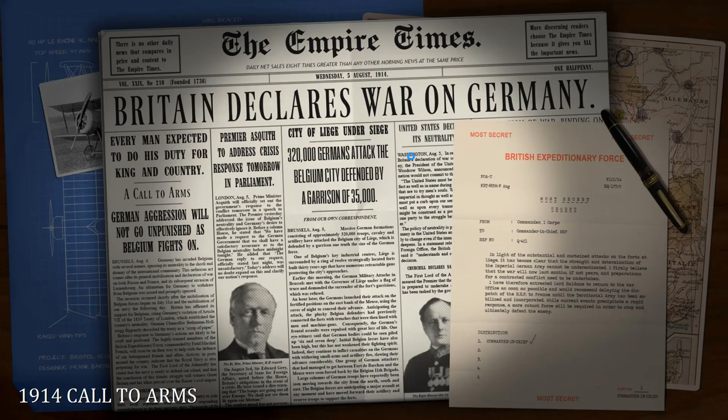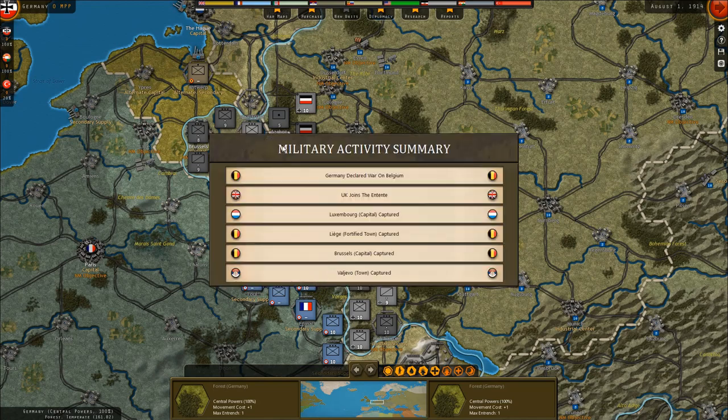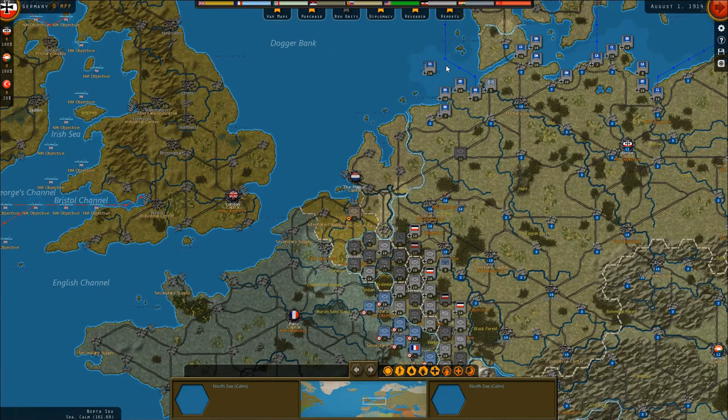Hello everyone and welcome back once again to Strategic Command World War One. I'm back with the Central Powers Let's Play, and that's a historical Let's Play. Previous episode we captured Brussels and advanced into Belgium. I do hope to make my advancement through more of Belgium in this one — we'll see how things go.